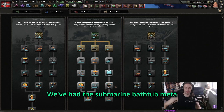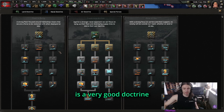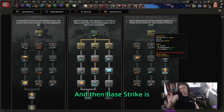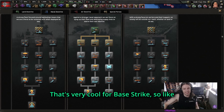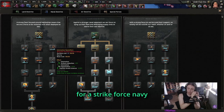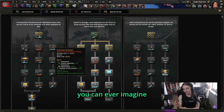For doctrines: I'll admit I'm still submarine-pilled — we've had the submarine bathtub meta for eight years and I always pick trade interdiction out of habit. If you want to convoy raid, it's a very good doctrine. Fleet in Being is good if you have a big strong navy — if you start as the UK, you get so many nice buffs and an all-around good strike force. Trade interdiction is more focused on a cheaper navy. Base strike is for if you have too much money and want to build a ton of carriers — that's usually the US and Japan. Fleet in Being for a strike force navy, trade interdiction for a cheap raiding navy, base strike for the most expensive carrier-heavy navy you can imagine.